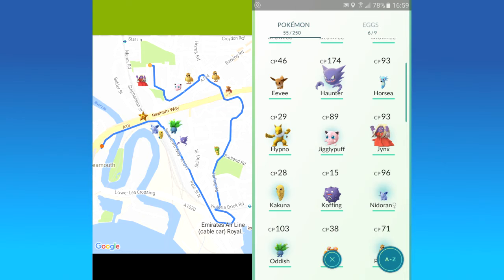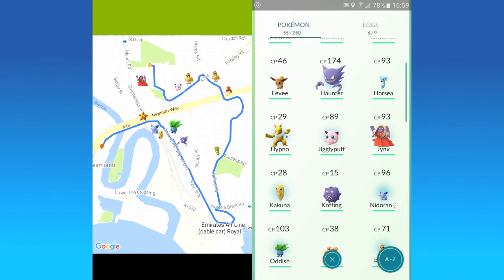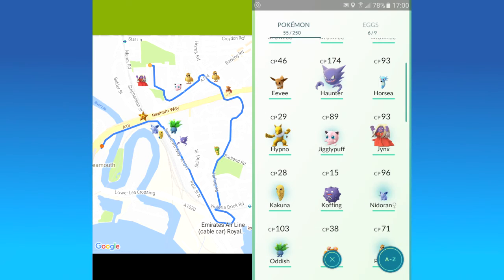After that I got a Kakuna, but she's only 28 combat power, so she's absolutely useless for now — not powering up this one. And the next one is Nidoran, it's female. That looks rather nice, 96 combat power is good, especially given that I can power her up more and get her stronger and get her in some battles.